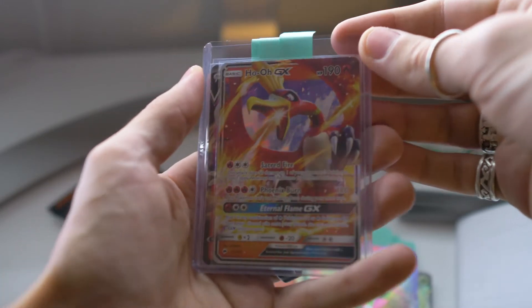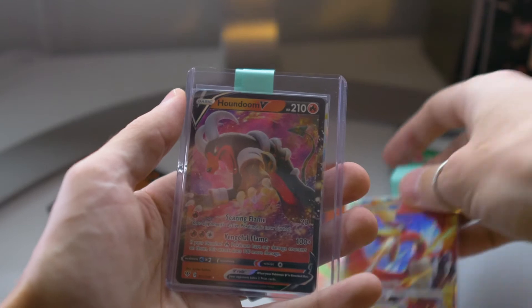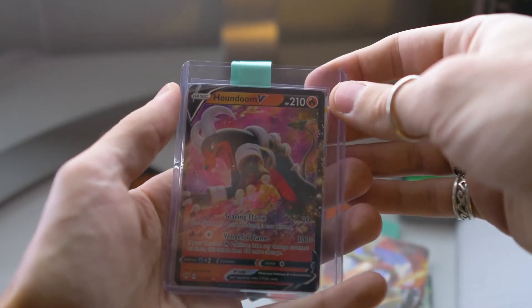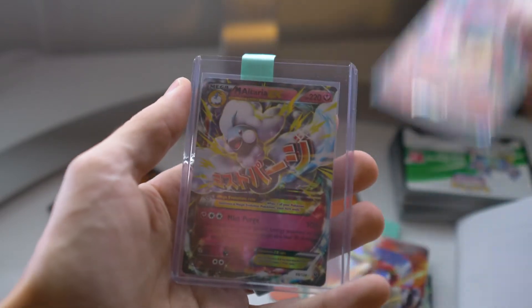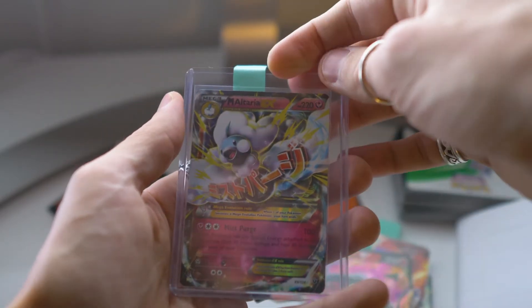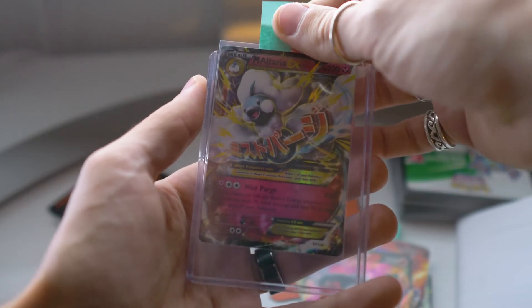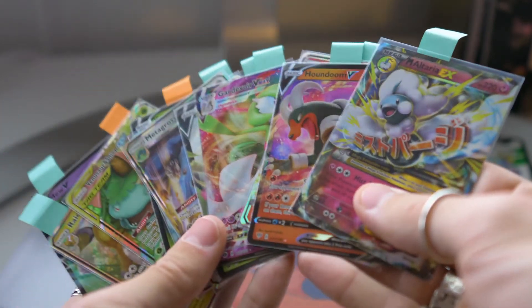This Ho-Oh — I was excited about this one, thought it was pretty sick. And Houndoom, also from Champion's Path or Darkness Ablaze — one of those two. And this little Mega Altaria from Fates Collide. Yes, Fates Collide. Look at all these beautiful, beautiful cards!